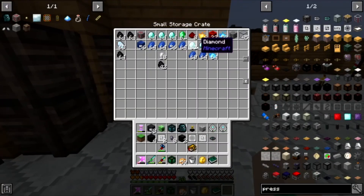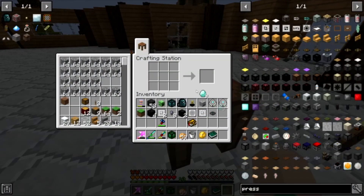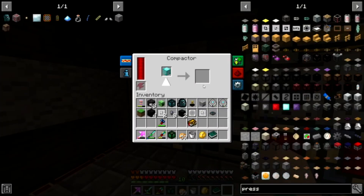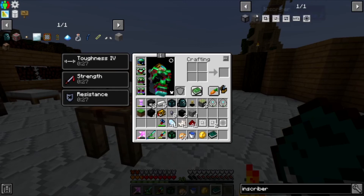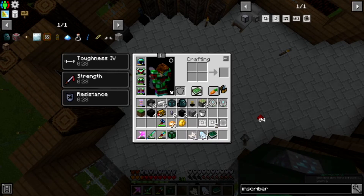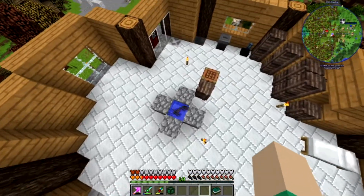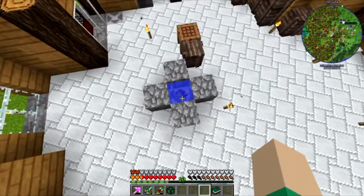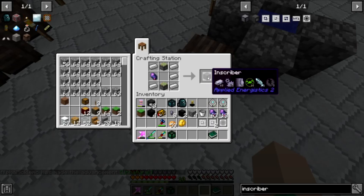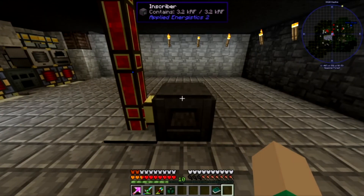I actually did not find the last one — the engineering press — but in this pack it looks like you can actually craft all the presses. We've got plenty of diamonds so we'll just craft the last one. Next up we want to make the inscriber, which we're going to need fluix crystals for. To make fluix crystals you need redstone, charged certus quartz, and nether quartz, and you just throw it in water — kind of a weird crafting recipe. There we go, we got quite a bit already.